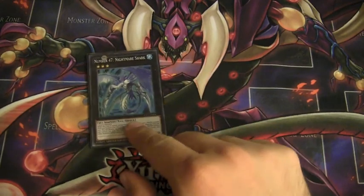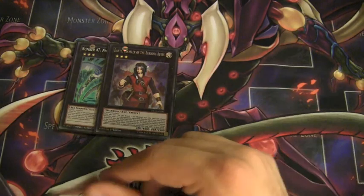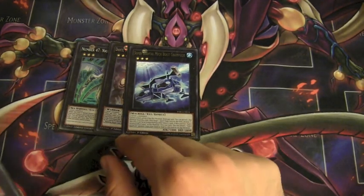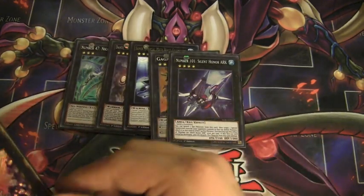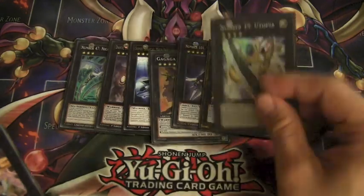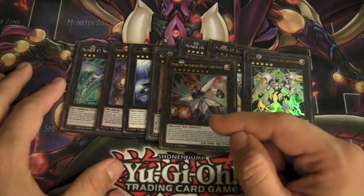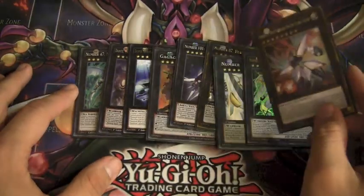I run a Nightmare Shark because going for game is pretty cool. A Dante to help you set up your Magnet Warriors or Electromagnet Warriors in the grave. Grampulse for spell and trap removal, which is pretty cool. That's it for my Rank 3s. I run Gagaga Cowboy in the fours, 101, Heartlandraco for going for game, the Number 39 Utopia package, and one Rank 8 Hope Harbinger. Most of the time your Level 8s are pretty solid on their own — he's just a possibility because you have a lot of freedom in this extra deck.